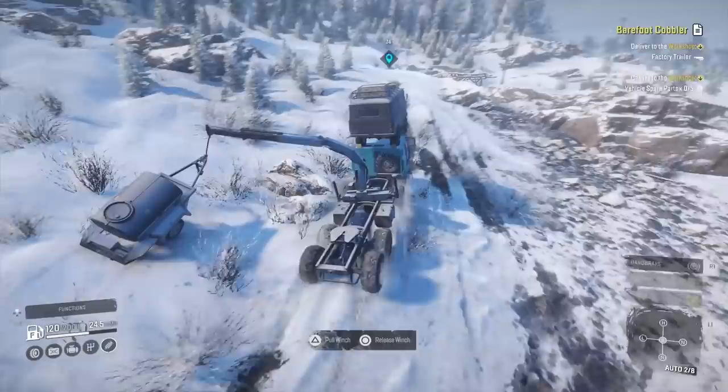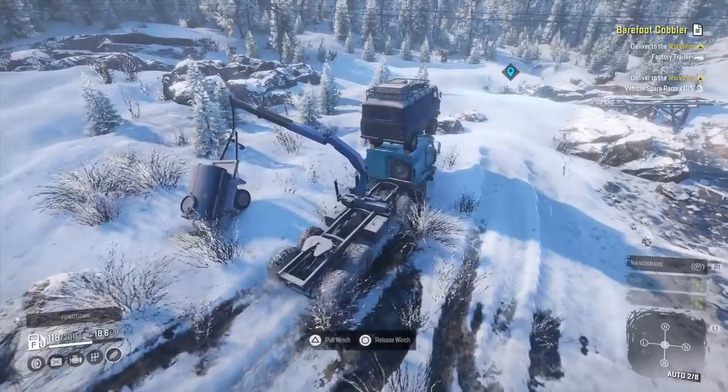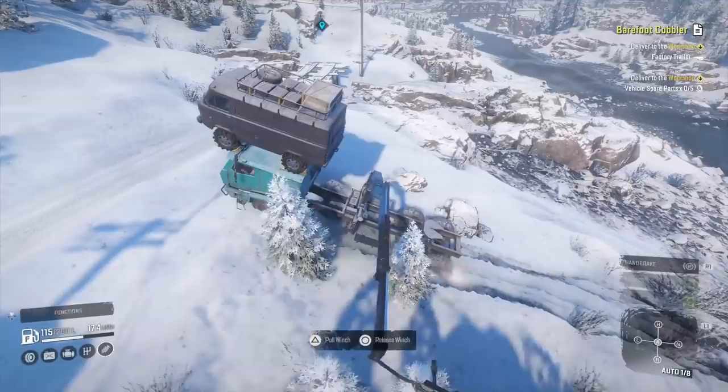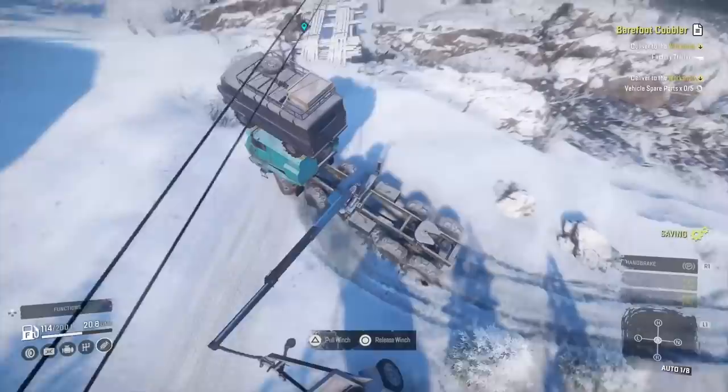For most situations the Dolphin can go pretty quick and makes good use of fuel, but some sections on these new maps just make you go slow and that's the end of it. Once that happens, you don't suddenly halve your fuel usage - it still sits up in the high teens, low 20s kind of thing.